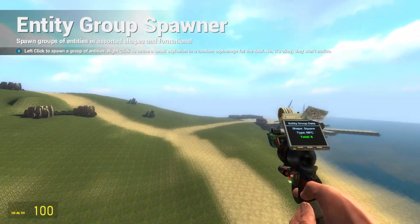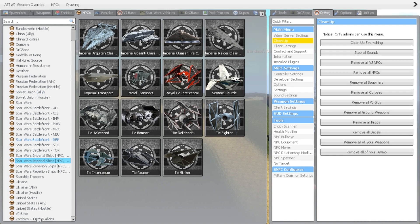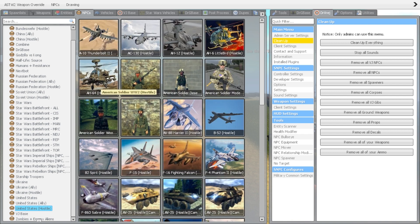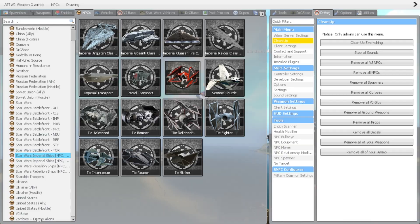Hey guys, what is going on? This is Mr. Deadly Matt. Today we're gonna be having a battle - I'm gonna place down an Apache helicopter and see what it does against TIE fighters from Star Wars. We're gonna go to hostile and pick the AH-64. We're going to go for the Royal Thai interceptor - let's go for two of them.